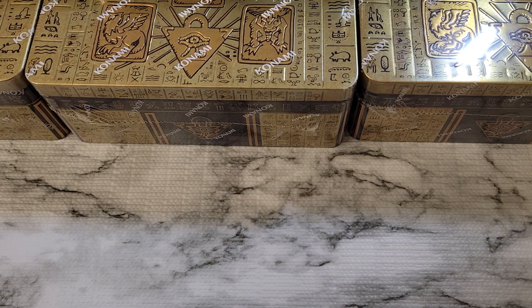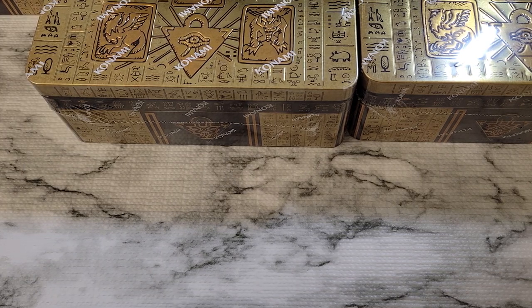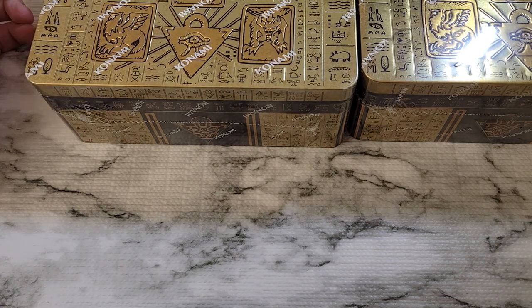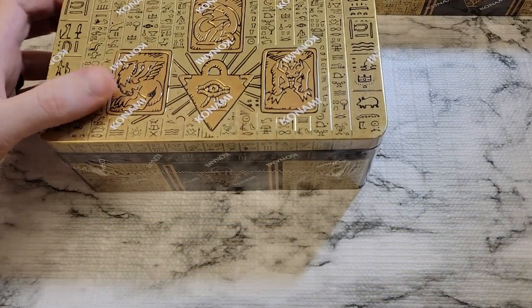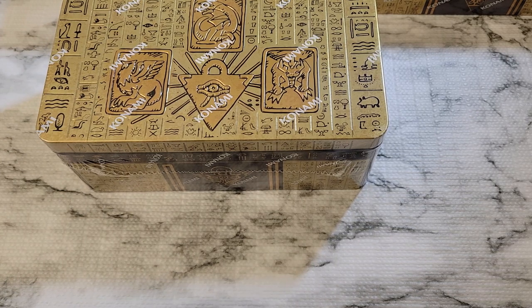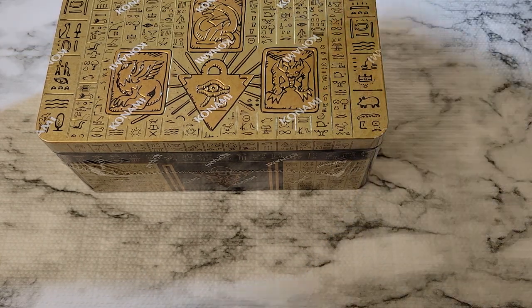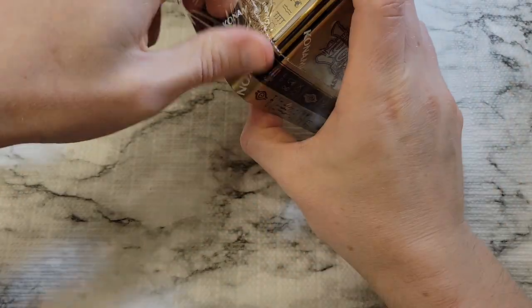There are a lot of good reprints in this set. We've got Pot of Prosperity, Forbidden Droplet, Ash Blossom making a good appearance. We've got three good alternate arts — Dark Magician Girl, Red Eyes, and Blue Eyes. A lot of good classics to pull. Last year's tin was kind of miserable, didn't really hold its value well. I lucked out and managed to get Cross Out and Triple Tactics Talent. Cross Out is back as a reprint, which is nice. Let's see what good stuff we've got.